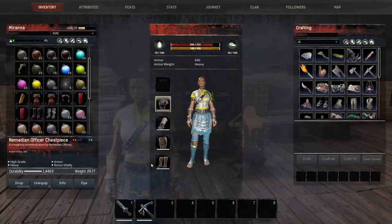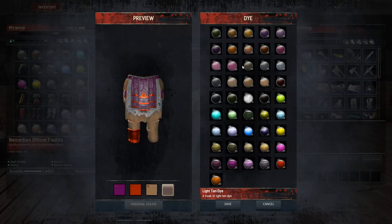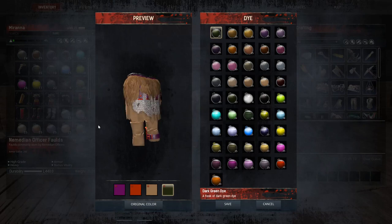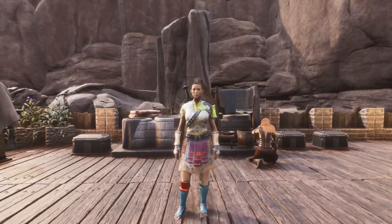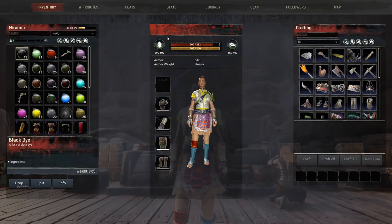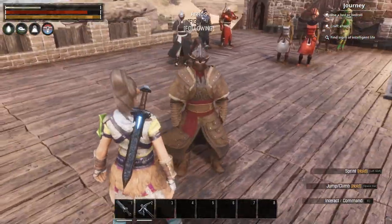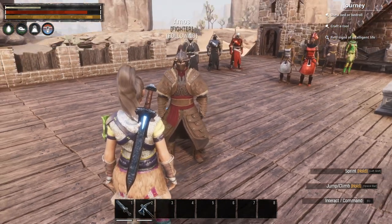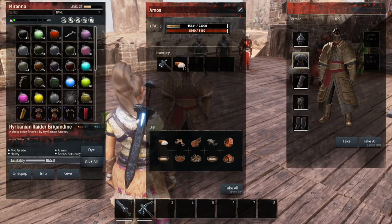You can just change it to whatever colors you like and go into each piece. You can also — if you have armor on your thrall — go in and dye the armor while it's on them.